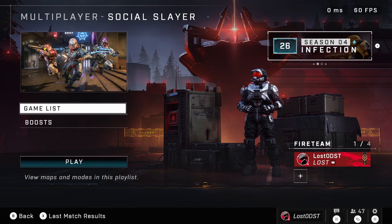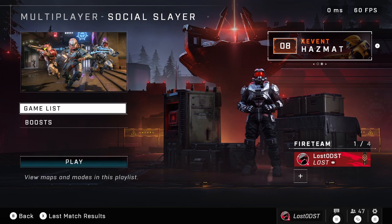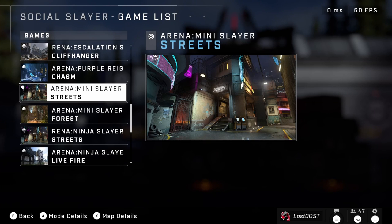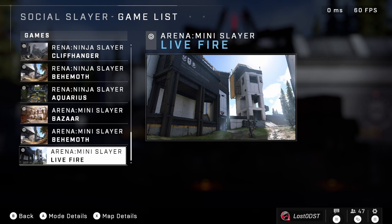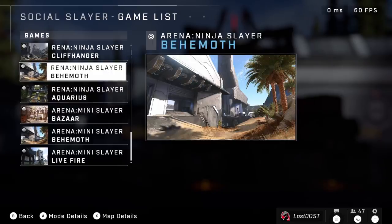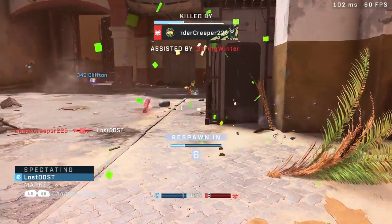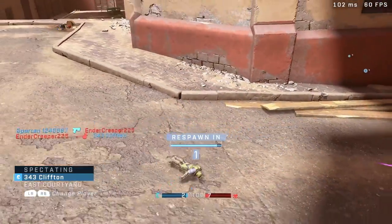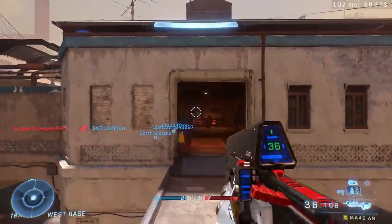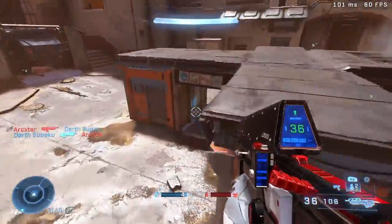The last thing to talk about is that Social Slayer got a cool new mode added today: Mini Slayer. You can play as a mini Spartan with huge weapons and slay each other across various maps. It's in the Social Slayer playlist, so you have to hope you get it, but definitely try it out. I played a few games and it is incredibly hard — at least for me. The footage I'm showing right now is me dying so much; I don't know how people are so accurate.